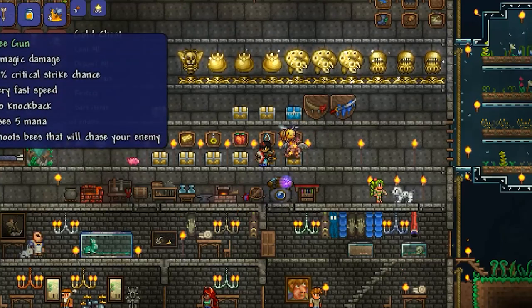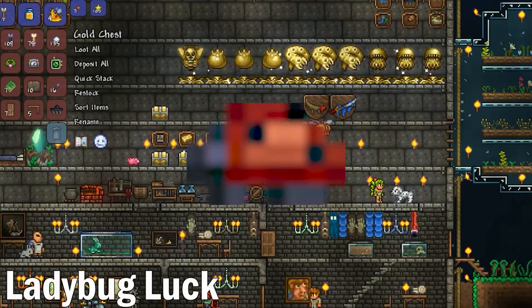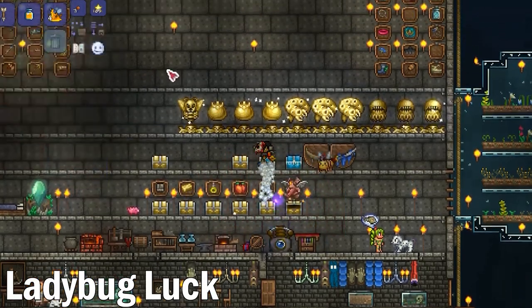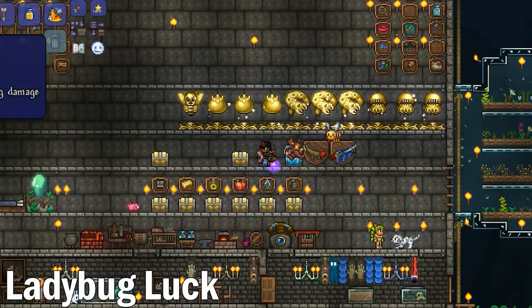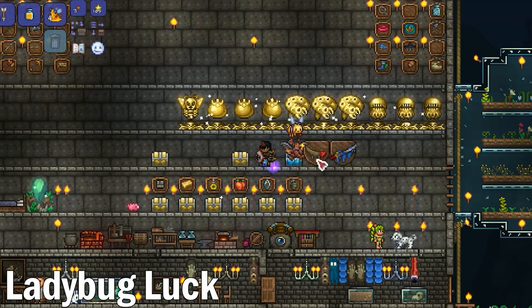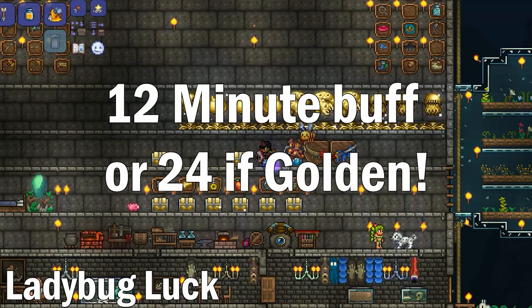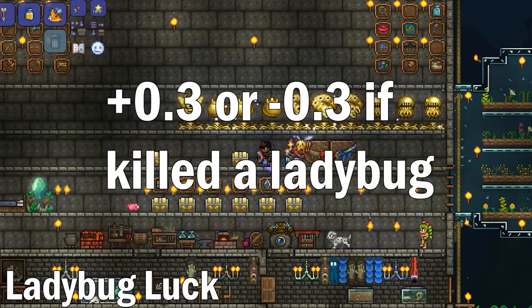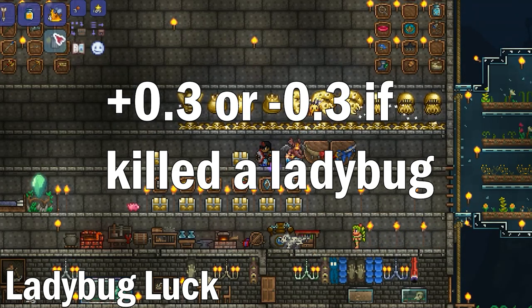The first is Ladybug Luck, a new critter released with the 1.4 update. Touching a ladybug that has been released by a player — meaning simply walking over it — you'll obtain the good ladybug luck for 12 minutes, or 24 minutes if it was a golden ladybug. It increases your luck by 0.3. Killing a ladybug, however, nets you a negative 0.3 luck debuff, and negative 0.6 for golden ones.